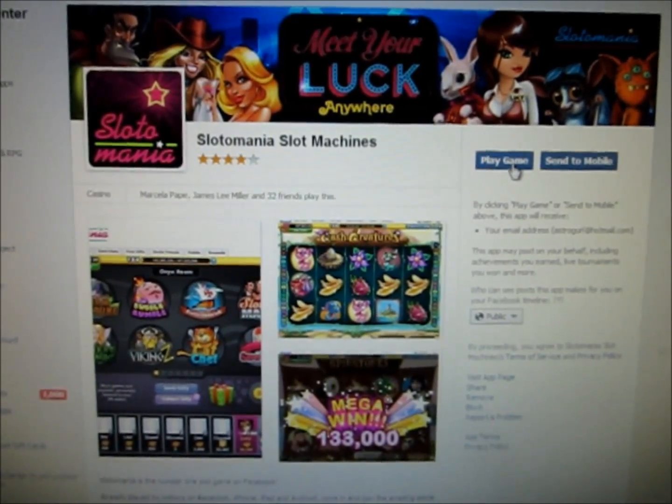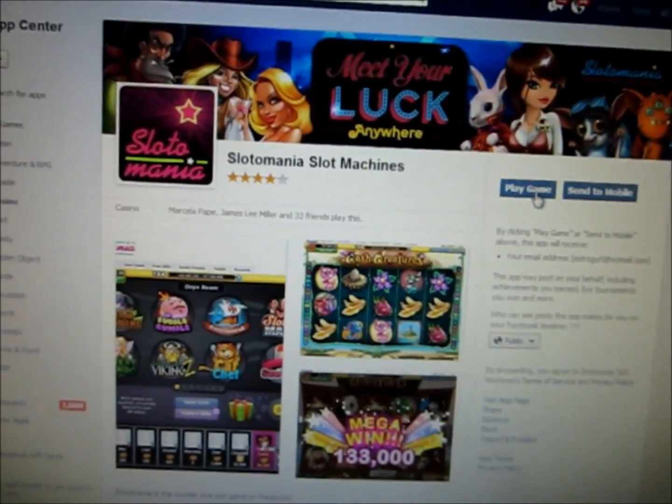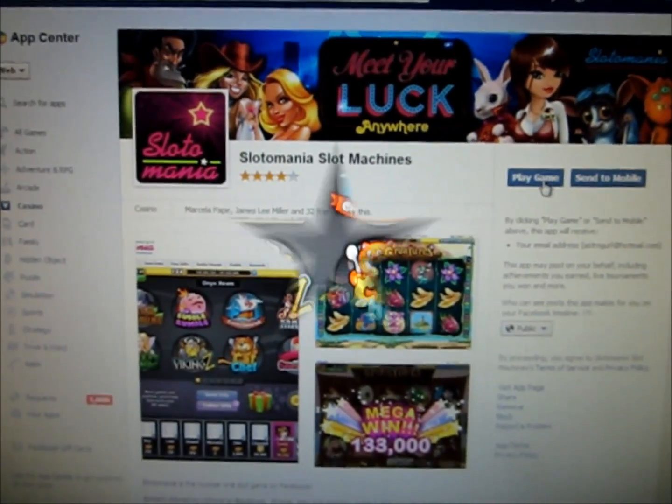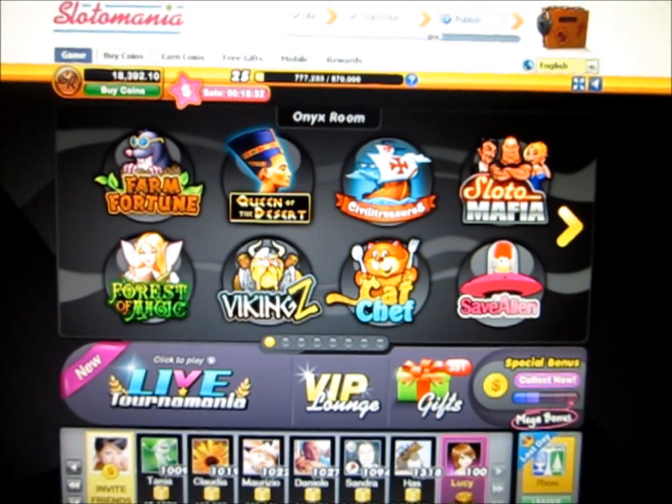Slotomania is probably one of my favorite slot games on Facebook. In order to play Slotomania, you simply go to the app center inside of Facebook and you click play game. So once we log into Slotomania, we get this lobby interface.